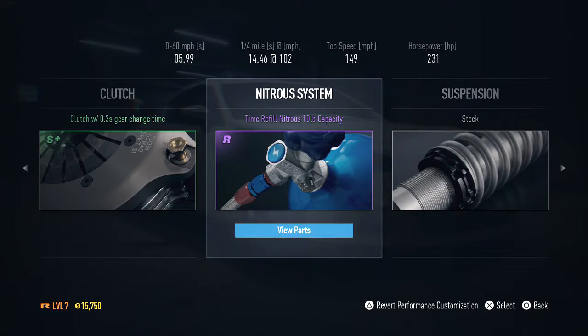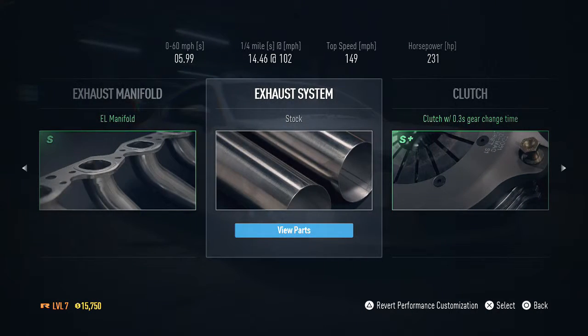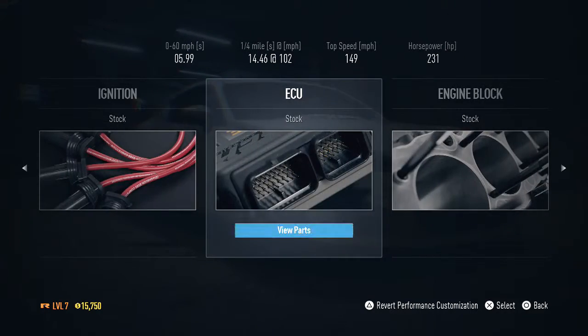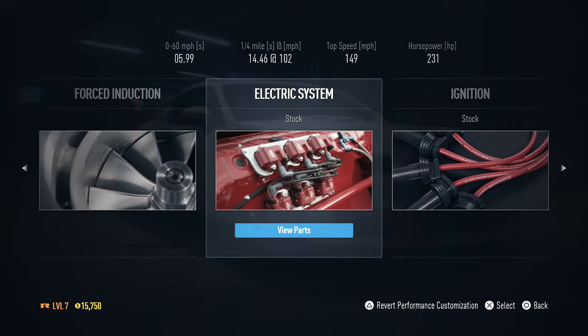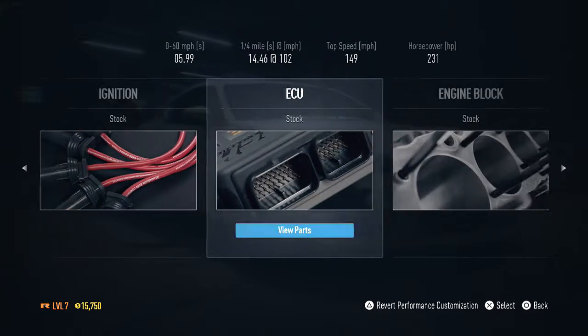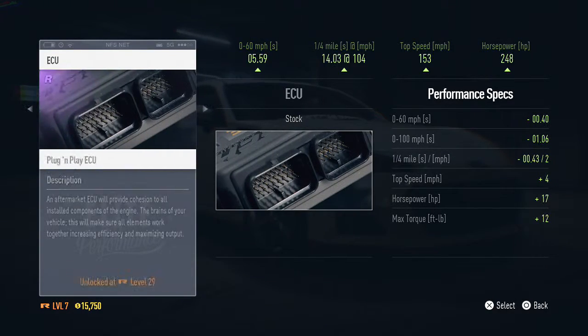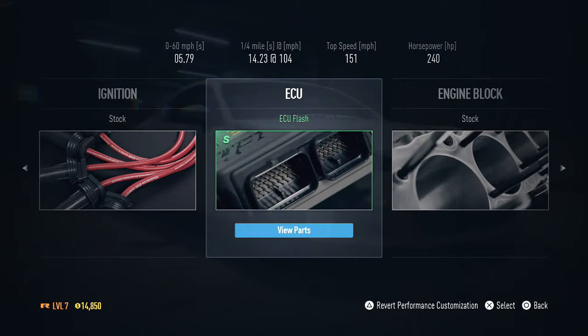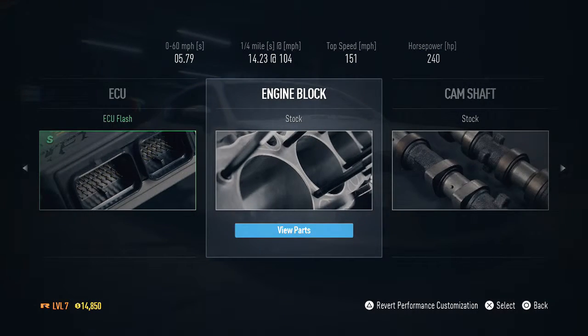Let's buy and equip. Let's see how we can upgrade the ECU — let's upgrade that. Engine block.